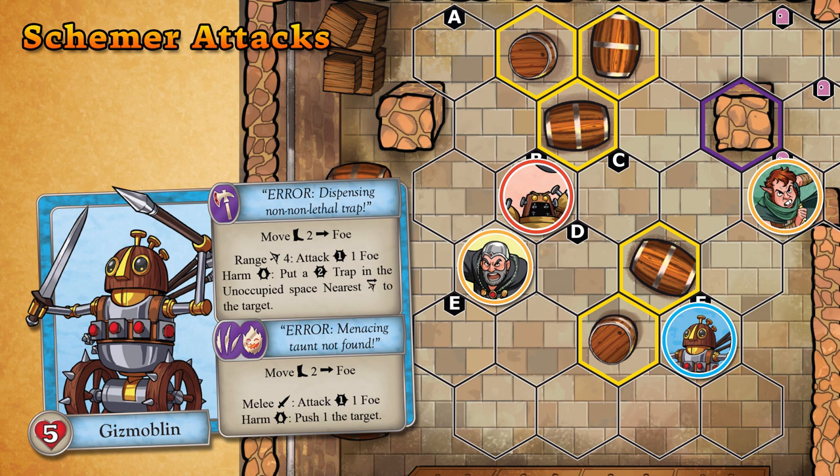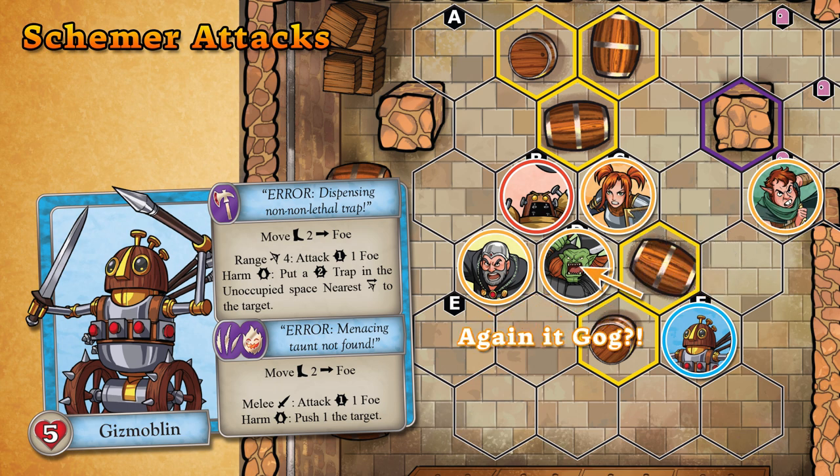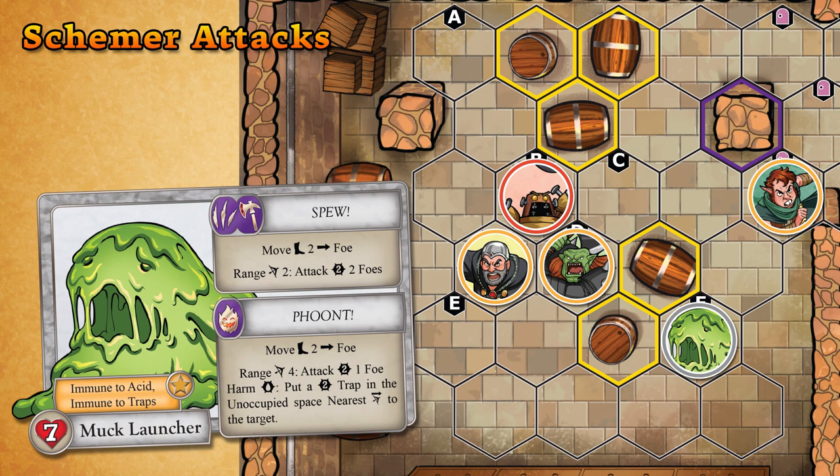With a ranged attack, the schemer attacks the nearest foe within range. If multiple foes are tied for the nearest, the players choose which foe is attacked. If the attack targets more than one foe, the schemer targets the next nearest foe and continues adding targets until the maximum number of foes are targeted or there are no more available foes in range.